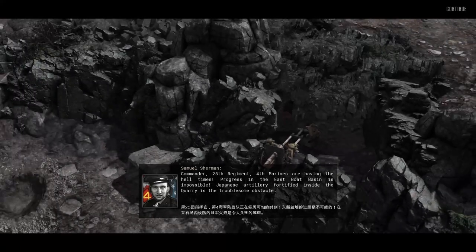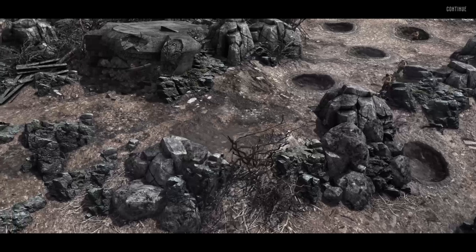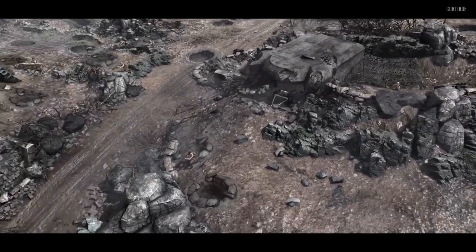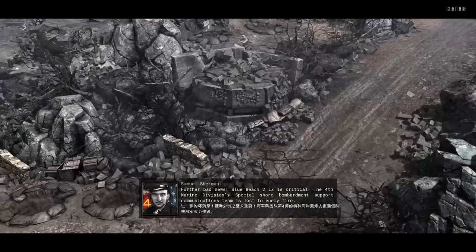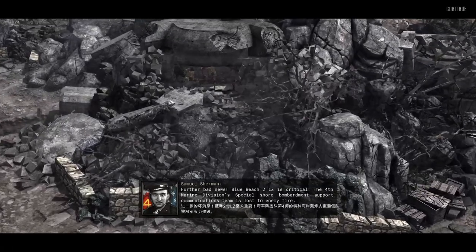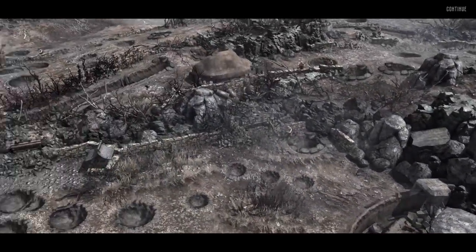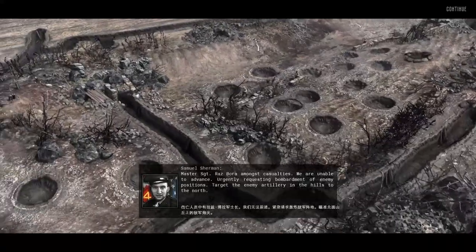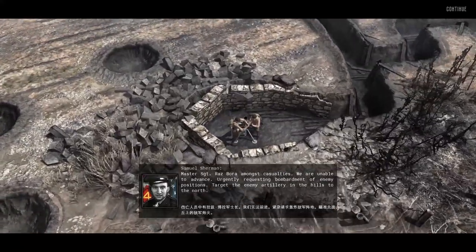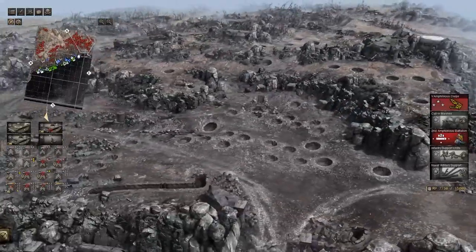This is Mount Suribachi, isn't it? That's going to be fun — not. Welcome, welcome, welcome to Mount Suribachi. The 4-3 special is the short bombardment support communications team — that's a mouthful and a half, holy crap. Actually I'm not sure this is Mount Suribachi. Oh god, it's my right flank — oh god. Okay, okay.